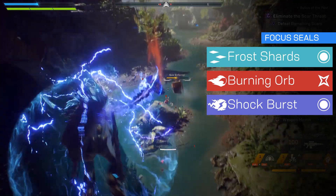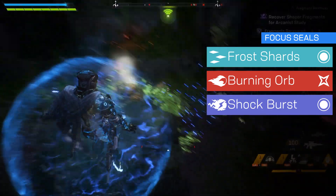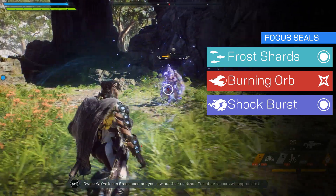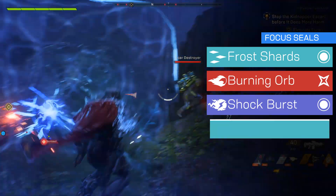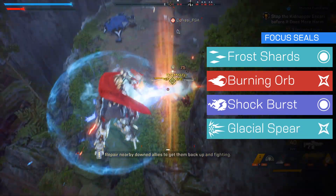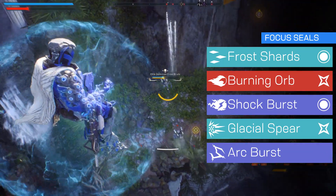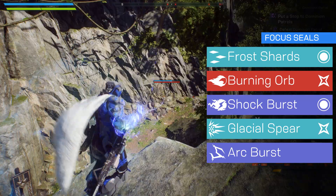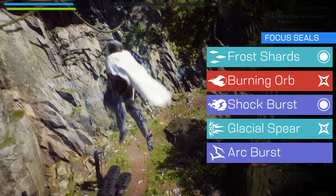This is Shock Burst, a ball of electricity which can be bounced off walls to reach those hard to hit enemies. This also applies the electric elemental effect so enemies can be detonated after they're struck by it. Glacial Spear fires a beam of powerful ice energy at your enemies which can detonate primed targets. And last but not least is Arc Burst, a pure damage ability which unleashes a bolt of lightning that shoots out of your target and then leaps to nearby enemies for lots of damage.